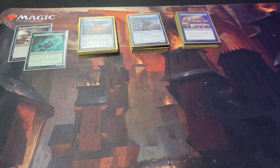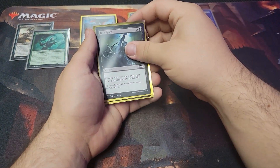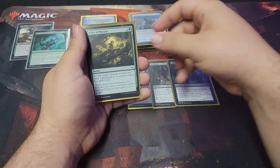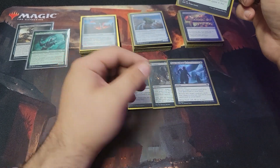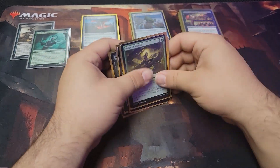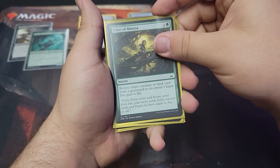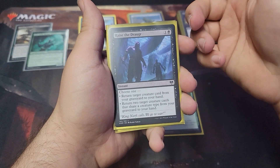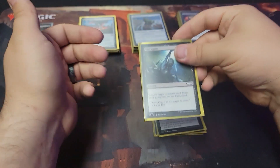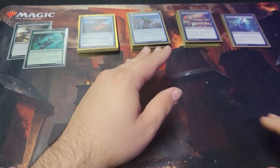On to the next thing — since we're playing black, we'll do a little recursion. We got Rise Again, Victimize, Rise to the Dredge, and Pulse of Murasa. Pretty much what they do is return creature to owner's hand, gain six life — same concept, just returning from the graveyard to your hand and other stuff like that.